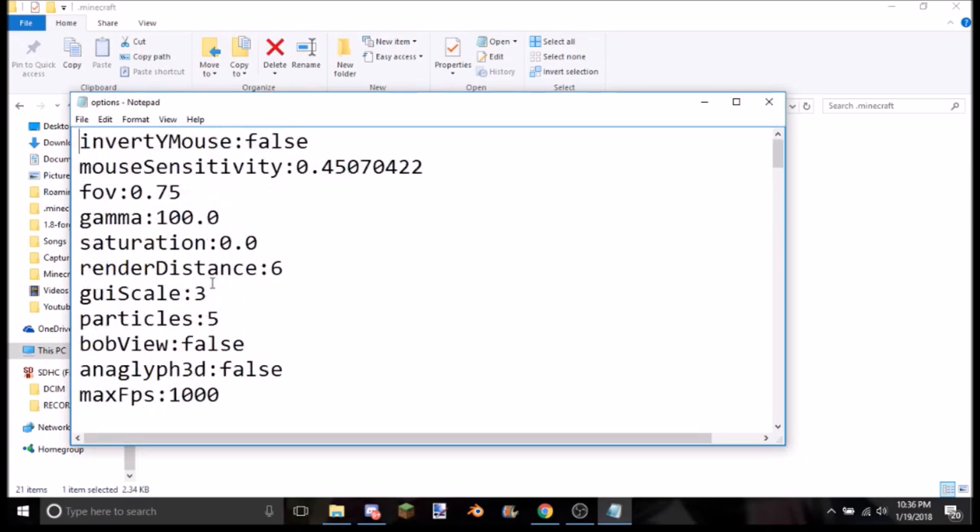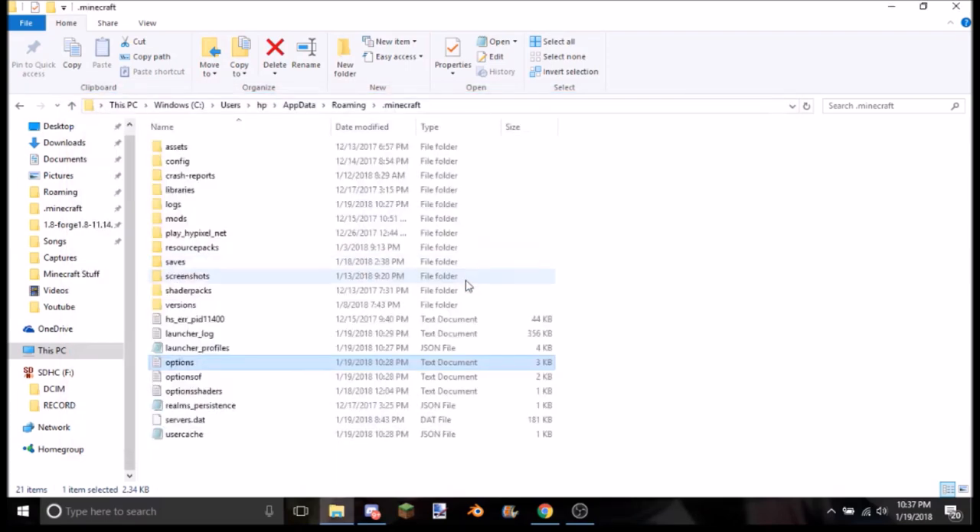What you're going to want to do is go to gamma — right at the top here — which stands for light or something. It should be at like one or ten, but you're going to want to put it at a hundred guys. What that's going to do is make it so that everything doesn't have like shadows and stuff. So now you're going to want to save that.